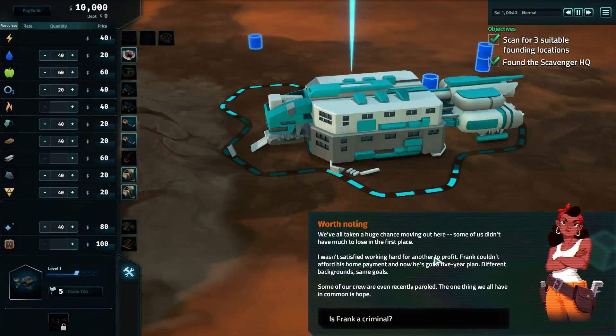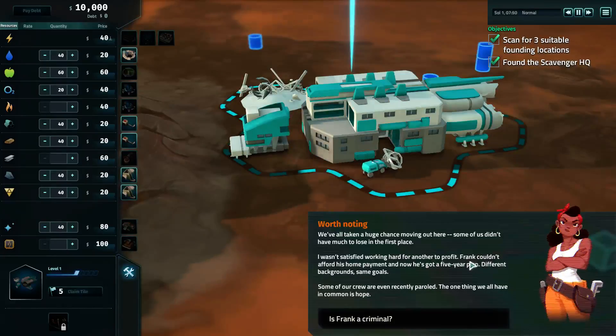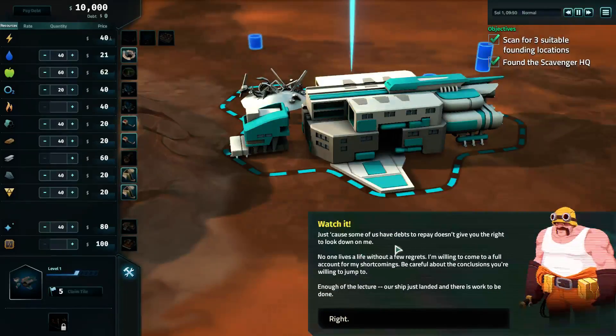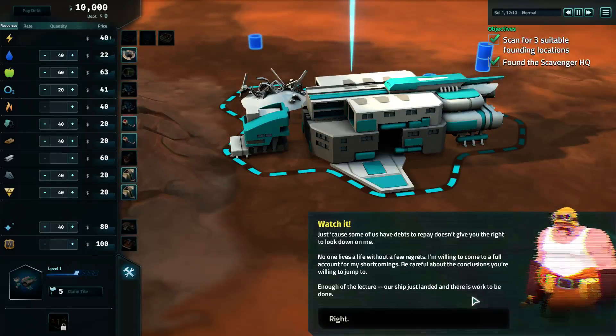We've taken a huge chance moving out here. When we found, any resources under the Scavenger HQ get strip mined — it's a good burst of resources but we can't access them as a supply later. You can always spend time carefully weighing the strengths of every location, but there comes a time when you need to trust your instincts. Some of our crew are even recently paroled. The one thing we all have in common is hope. Our ship just landed and there's work to be done.